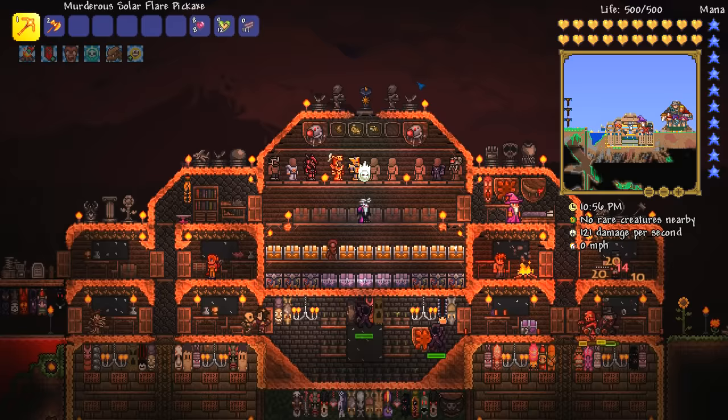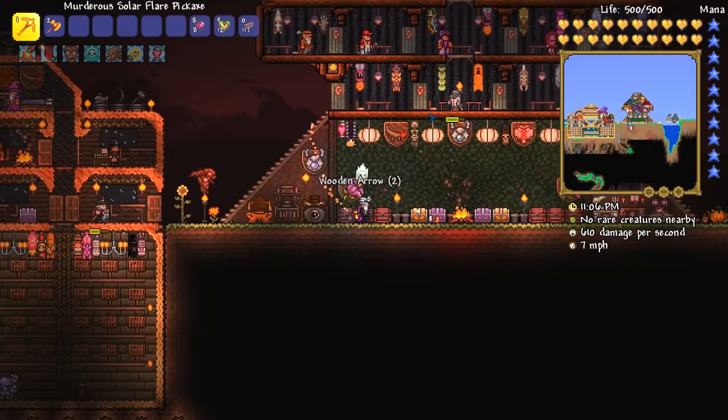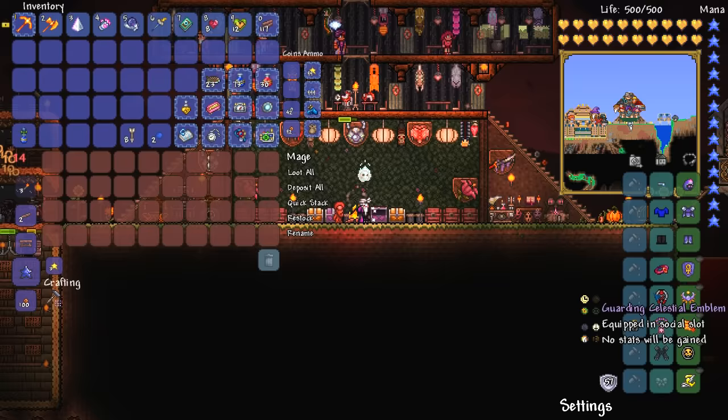Hello everyone, my name is PythonGB and welcome to the penultimate episode of my Python Plays Terraria Let's Play. We're on the 49th episode. We have ourselves a bit of a blood moon going on, but that won't stop us. We are going to be taking the form of a mage, putting on the nebula armor, grabbing all of our magic weapons, and our magical accessories — the armored mana flower and the guarding celestial emblem.